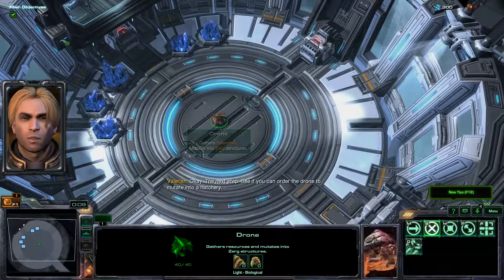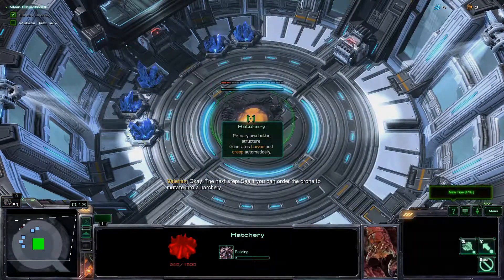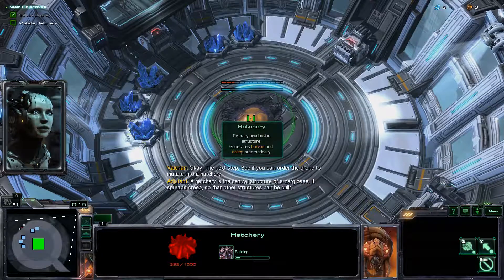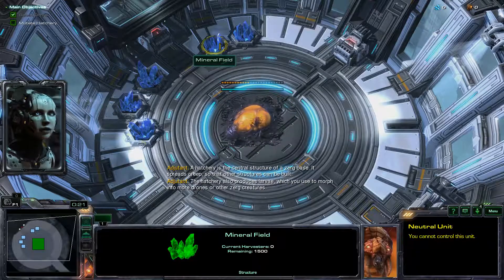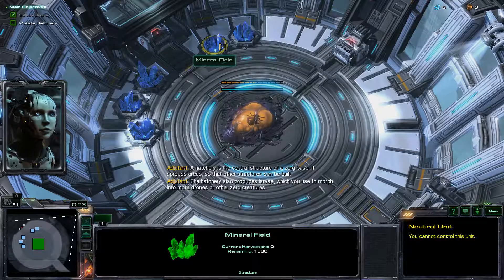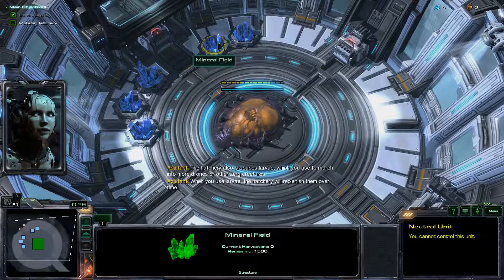See if you can order the drone to mutate into a hatchery. A hatchery is the central structure of a zerg base. It spreads creep so that other structures can be built. The hatchery also produces larva, which you use to morph into more drones or other zerg creatures. When you use larva, the hatchery will replenish them over time.